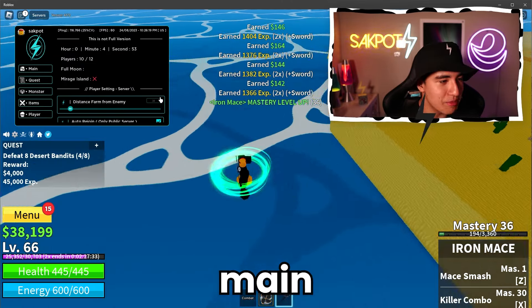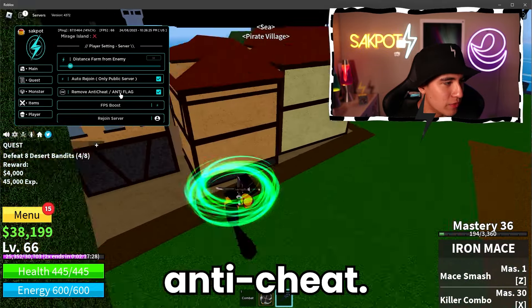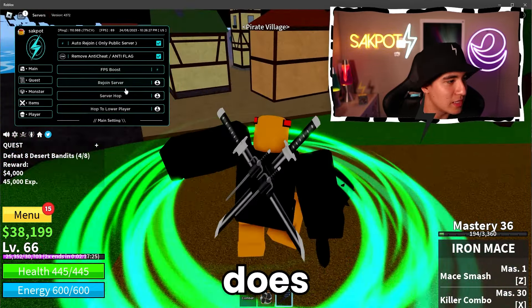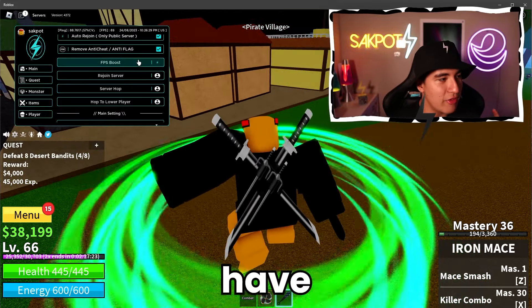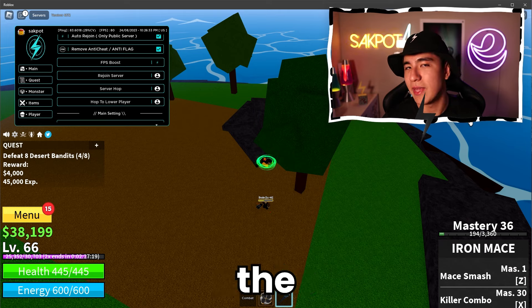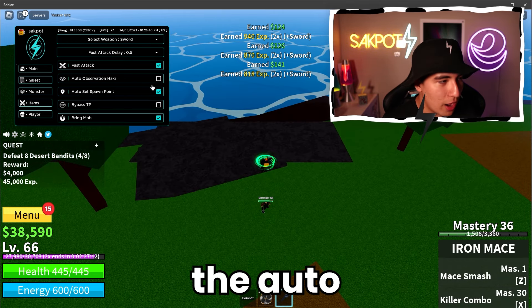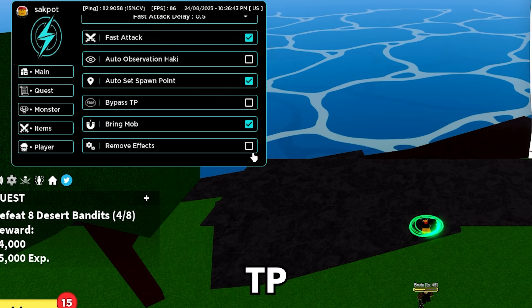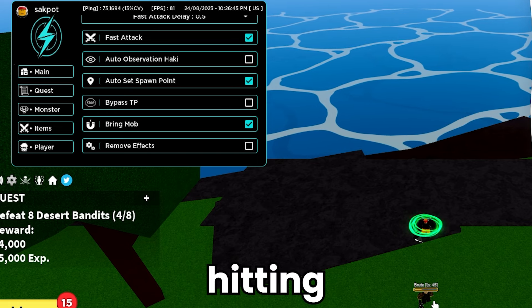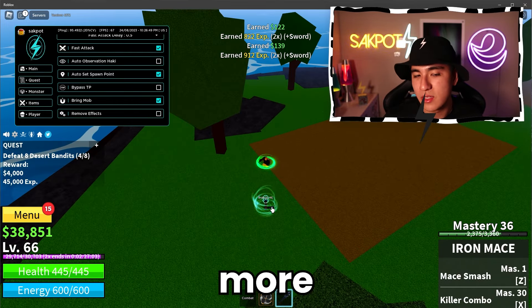Let me actually show you guys the main section because I did kind of skip over that. Over here, you guys can remove the anti-cheat — it kind of automatically does that typically. You also have an FPS booster, which I'll show you later in the video because it does make the game look quite ugly. Here, you can change your settings for the auto farm to bypass the anti-TP. You can also remove the hitting effects to save your computer's resources if you need more FPS.